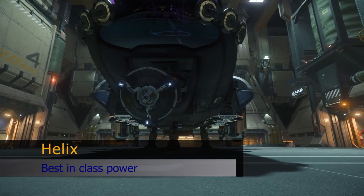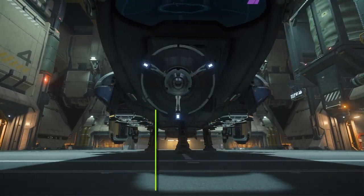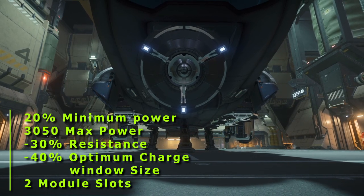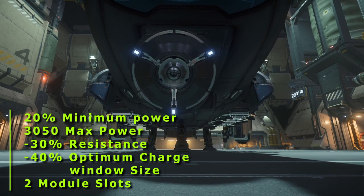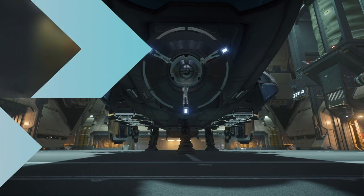The Helix has the highest laser power of all the size 1 lasers, but comes with a minus 40% charge window size, making it a challenge for new miners. Just like the Impact, it has two module slots so you can combat this if you really wanted to. The effective range of the Helix is very short, so it's very unforgiving if you overcharge a rock when using it.